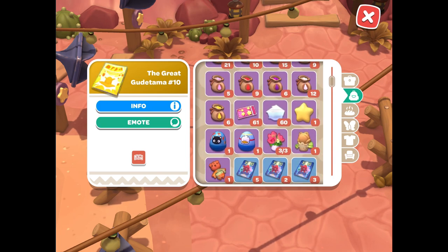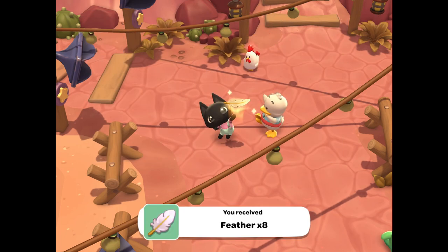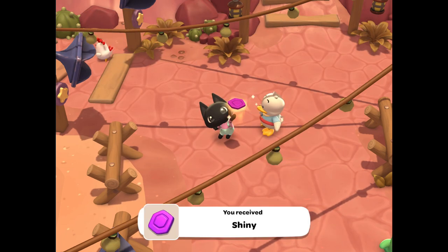The contents of these boxes are randomized, and the larger the box, the more you will receive. However, you will typically get feathers, shinies, and dye, with a small chance of getting a character hat.